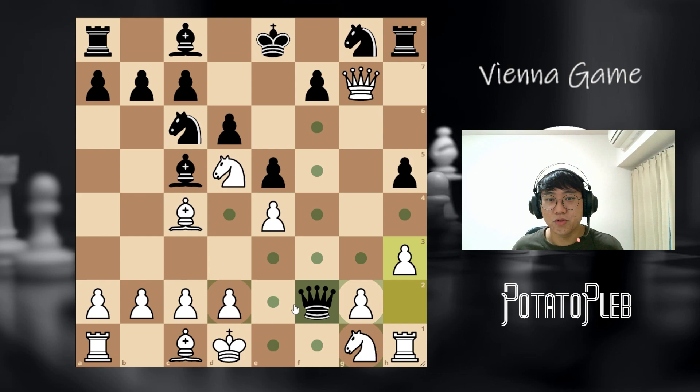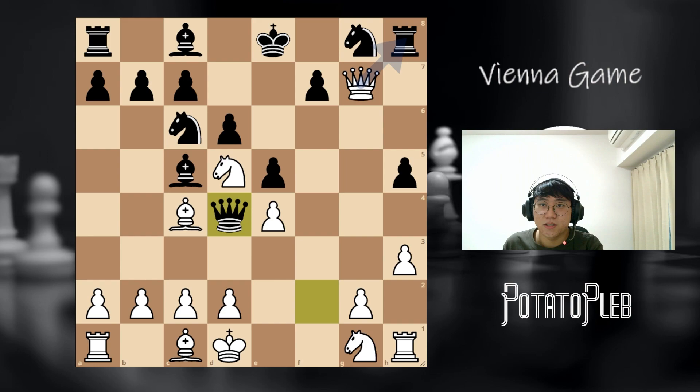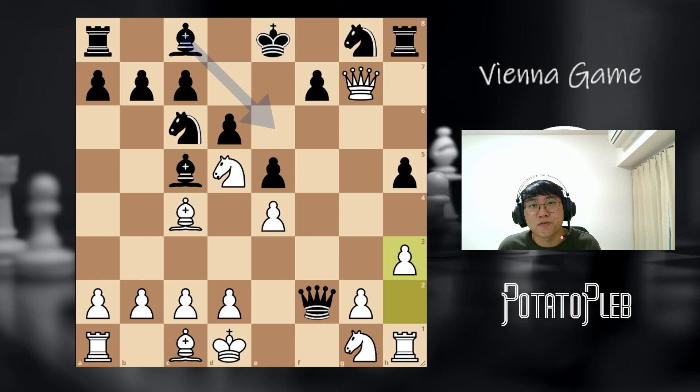So in this situation, the only move is going backwards. After h3, the engine evaluates this position as plus 6.5 — black can just resign.